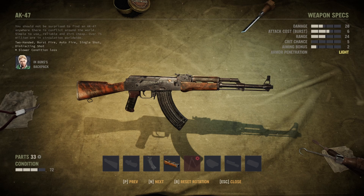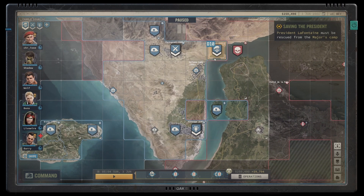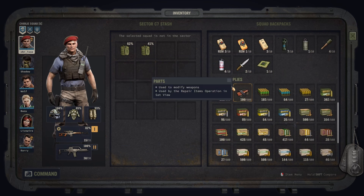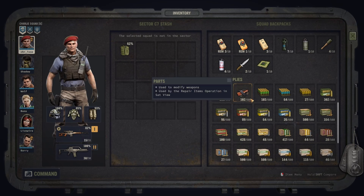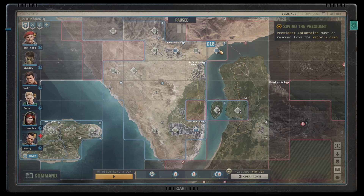Here's another good tip: if your squad is low on parts, you can go and scrap items from another sector where none of your teams are located. Let's say I have some items in the mine and my squad is in D10 — you can go to the sector stash, check the parts, and scrap items even though the selected squad is not in that sector. It will add the parts to your team even though they're not there. So you can continue crafting if you're running low on parts, and you can scrap everything from sectors right on the tactical map.